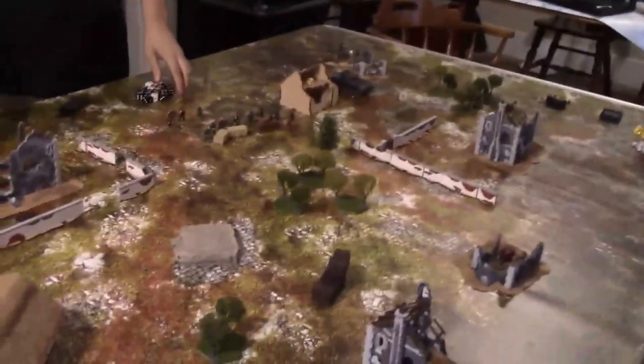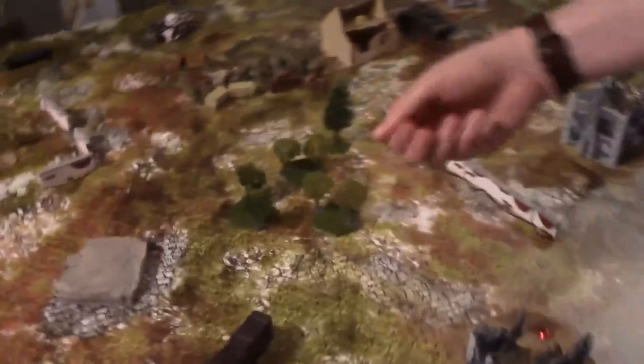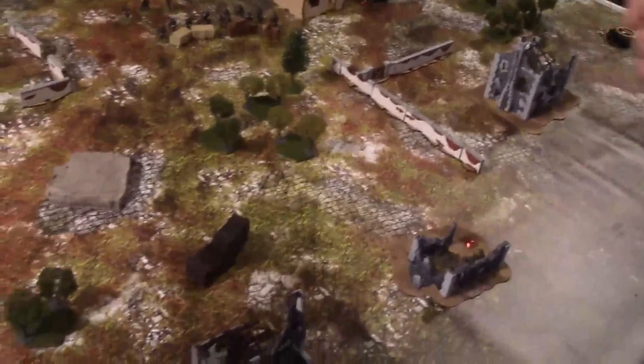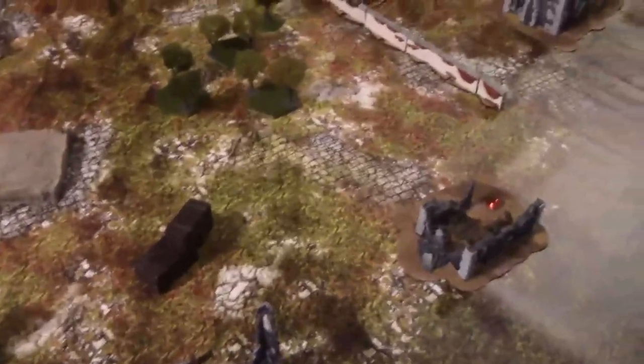Turn two — first we resolve the airstrike and artillery barrage. Choose whether to do the airstrike or artillery observer first — we'll do the airstrike. On a one, it's a rookie pilot who gets to choose the target, possibly your own guys. On a two or three, it's delayed. On a four through six, the airstrike comes in. It rolls a four — it comes in. Now determine the aircraft type: one-two is a strafing fighter, three-four is a bomber, five-six is a ground attack. It rolls a five or six — ground attack, the worst kind.